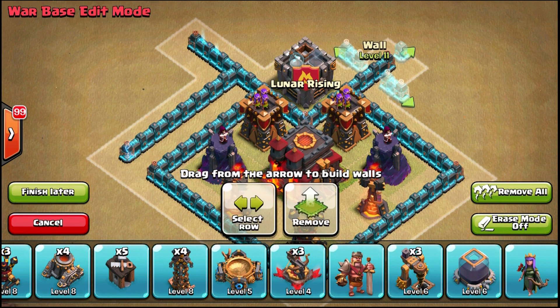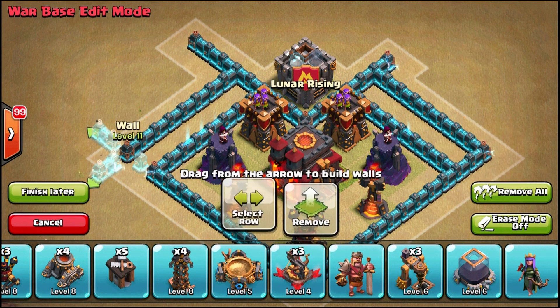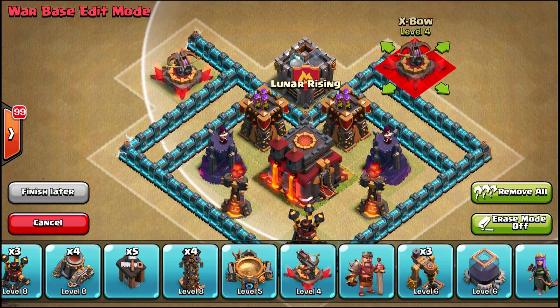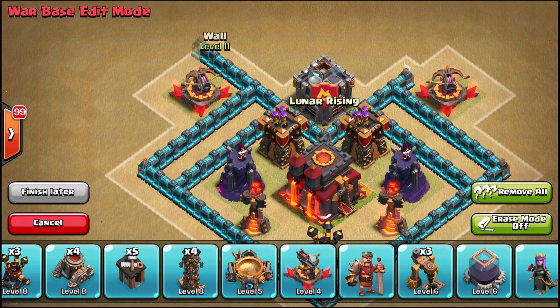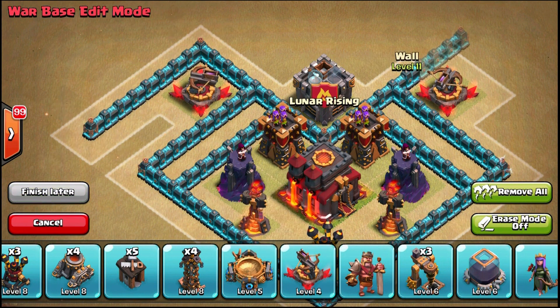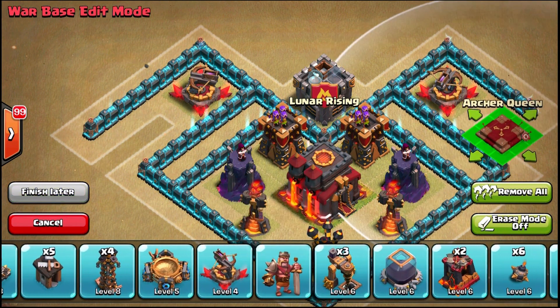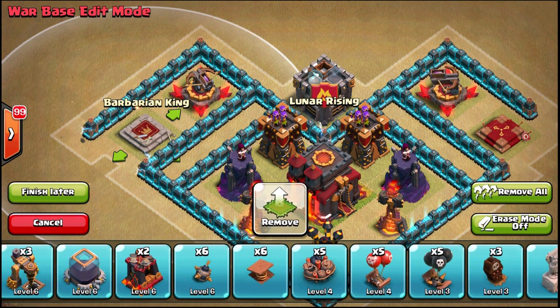I'm going to put moats here — those little gaps. One caveat about moats: they take up almost as many walls as a full compartment with buildings in it. They take up less space but almost as many walls, and there's nothing inside them. Pretty much add four more walls and you've got a full compartment, so moats use up a lot of walls really fast.